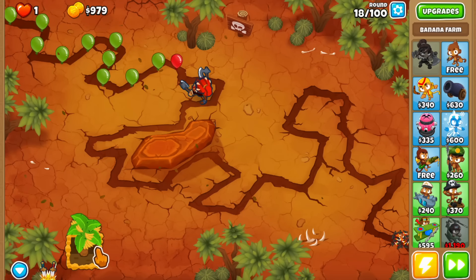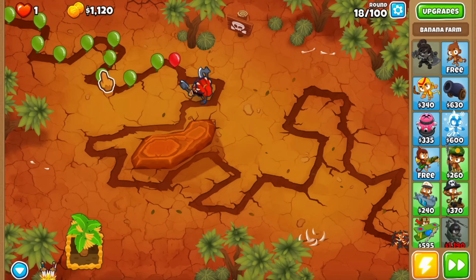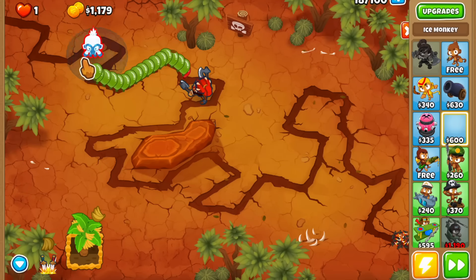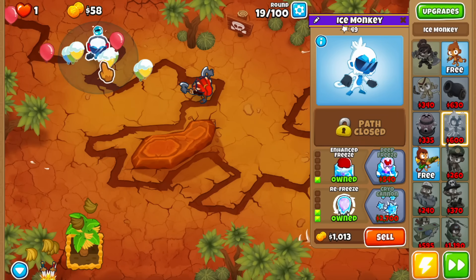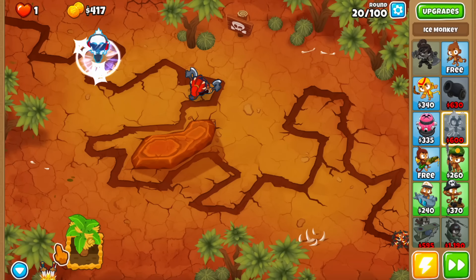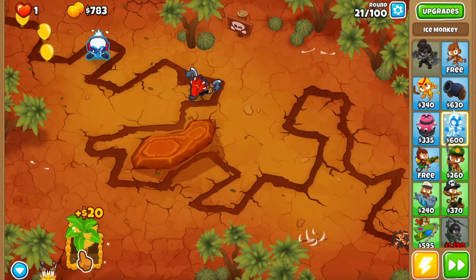Now, how do you pop golden balloons? Since the first one can appear starting from round 21, we need to get ready. The most reliable and easiest way to pop them is by using an ice tower. That's why Cracked is an amazing map — look at these bends, we can just have an ice tower right here. You need at least a 0-1-2 ice tower so it can permanently hold them in place. The first golden balloon has no immunities, but from the second one onwards, immunities start stacking up — you'll need camo detection and an MIB village for the lead ones.